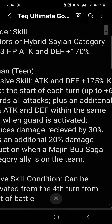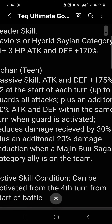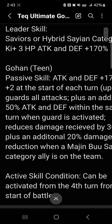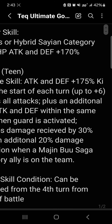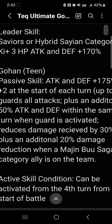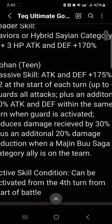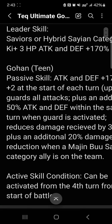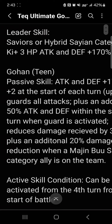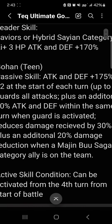The leader skill is gonna be Savior Hybrid Saiyans — everything just 170 and key three. The passive skill is gonna be attack and defense 175%, and then key plus two at the start of each turn, up to six — so three turns to nail max key. Then he's gonna guard all attacks and then an additional 50% attack and defense within the same turn when guard is activated.